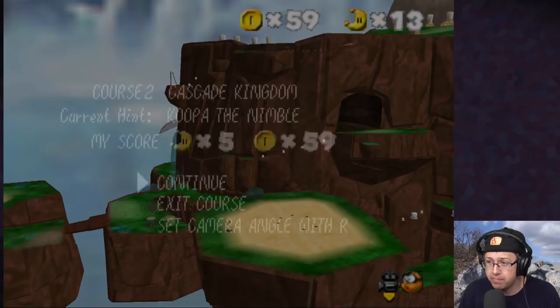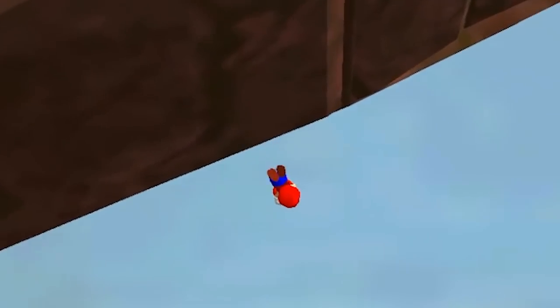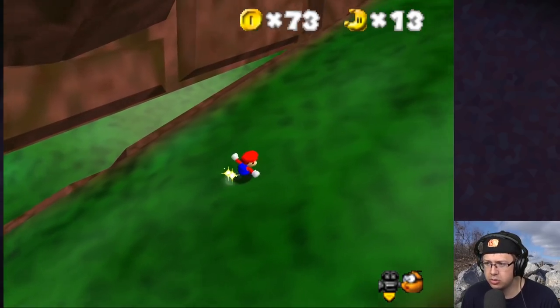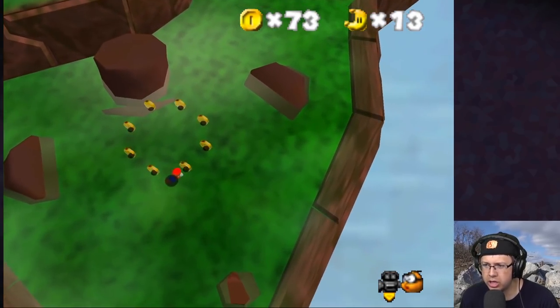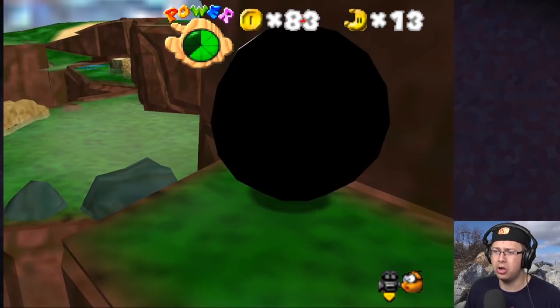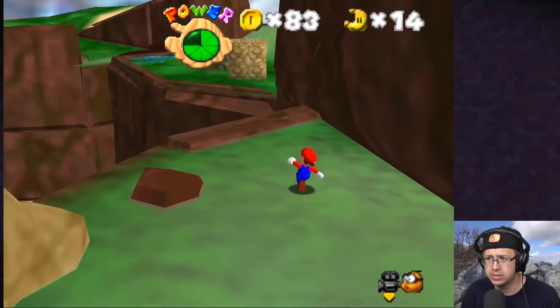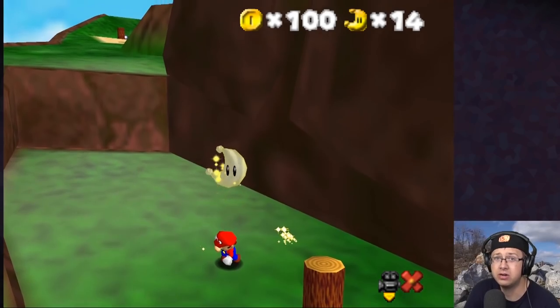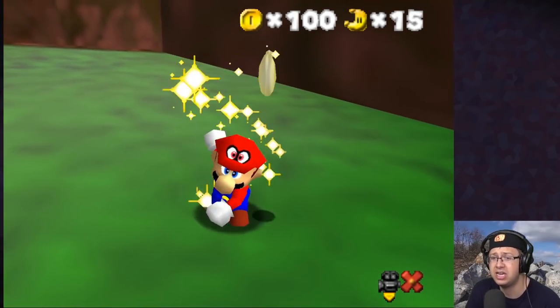All that's left is probably just 100 coins and the Koopa race. There is totally a power moon behind this wall. Let me just grab the coins. I need to use the chain chomp to get to the wall — yes, we made it! Sorry boulders, I gotta do it. We're gonna run around to get some coins. We just got ourselves star number 15 — all that's left is the Koopa race as far as I'm aware.